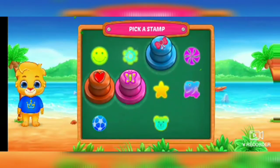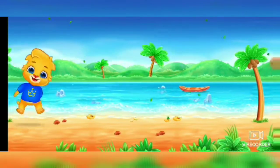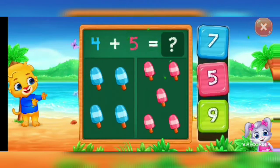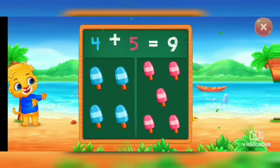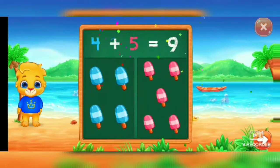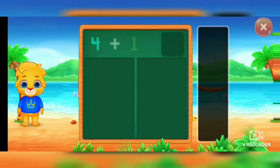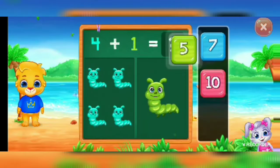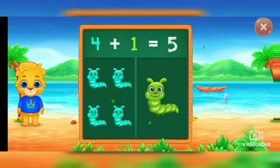Pick a stamp. Ice creams. Nine. Four plus five equal nine. Caterpillars. Five. Four plus one equal five.